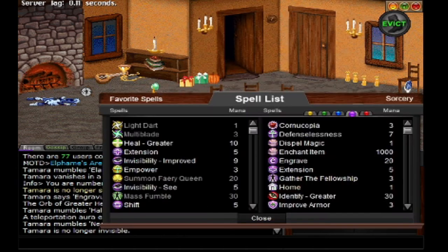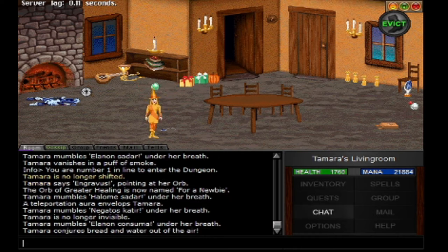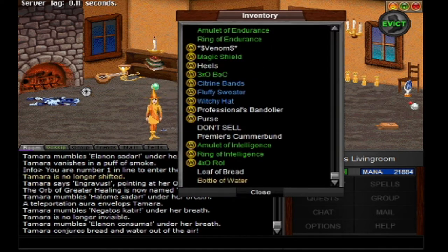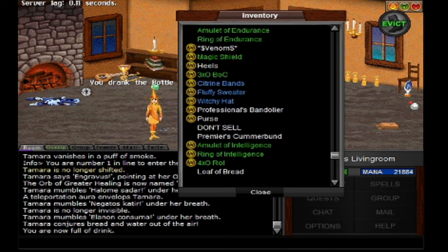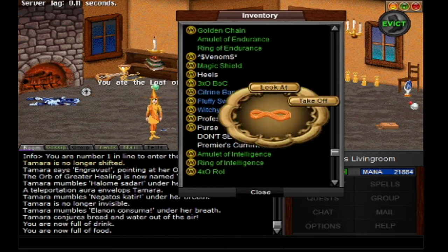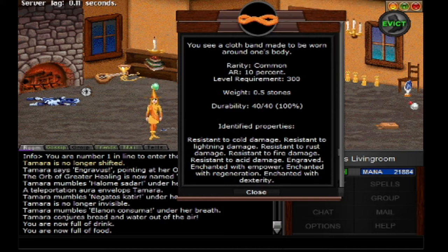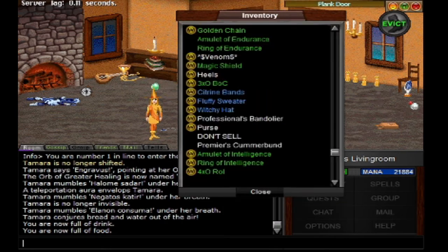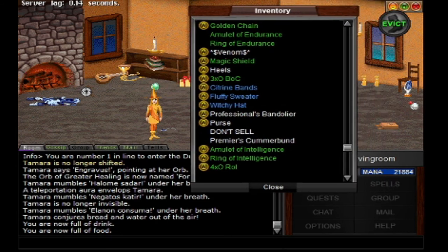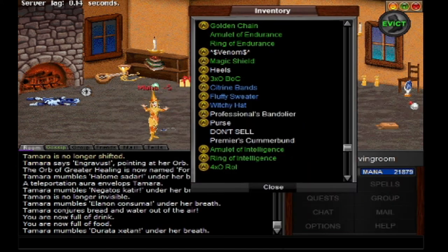I just dispelled myself, so I'm going to get myself some food here. This one has enchanted with Empower, Regen, and Dexterity. So we are going to do the same with my new one.